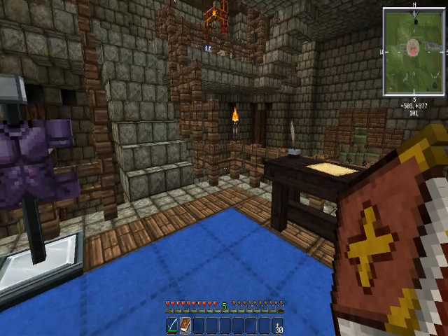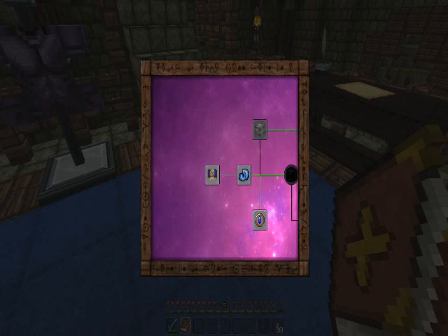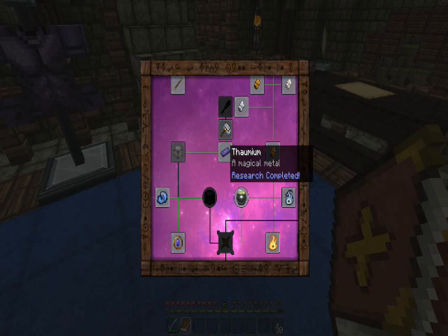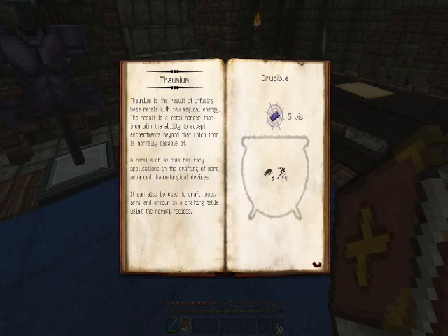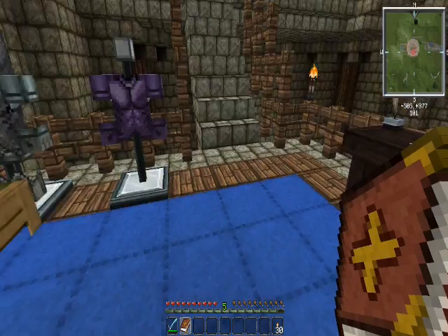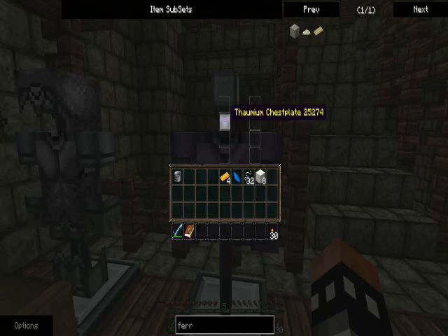Let me now show you what I've discovered. I've discovered Thaumium. It is a magical metal. You can use it just like normal iron and gold to make tools and armor. I've got here a ready Thaumium chestplate.